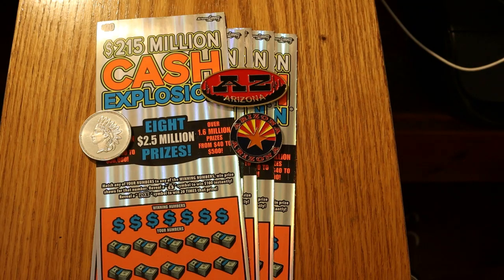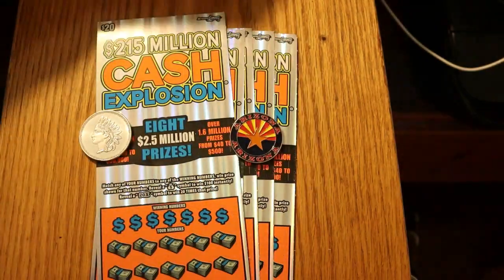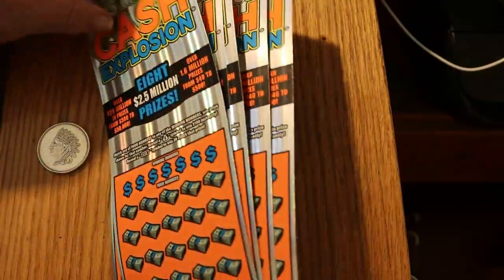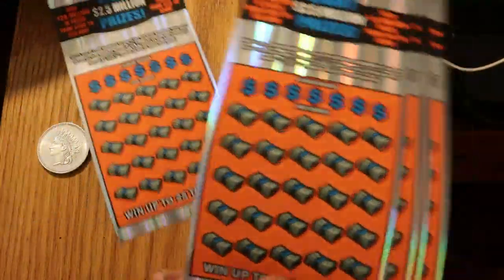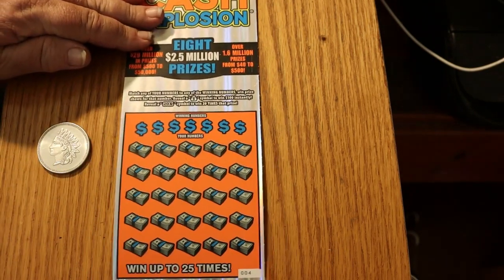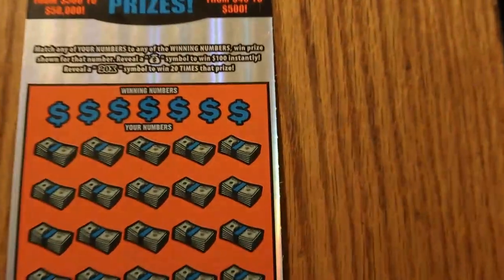I decided to go back and hit that same book again and this time I've got the last five tickets in the book, going in reverse from 004 to 000 black box. So we're going to give it another shot today, see if we can improve on yesterday's score, which was pretty good. Overall odds are 1 in 3.09. Simple match your number game — find the money bag, get 100, hit the 20 times symbol and you get 20 times the prize. We're going to start with 004 and work our way in reverse.